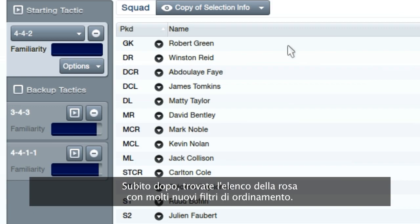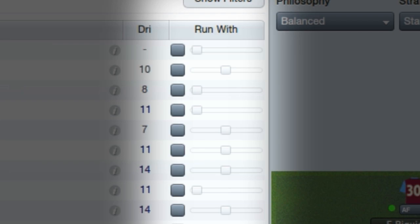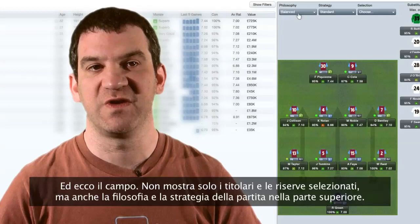Next to that, you have your squad list with lots of different options to sort by. And then the Pitch, which not only shows the players and subs that have been picked, but you'll also notice the addition of your Match Philosophy and Strategy.